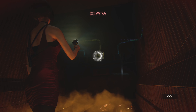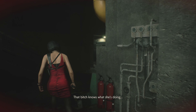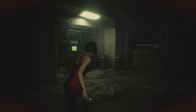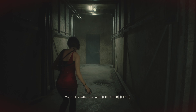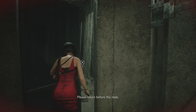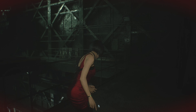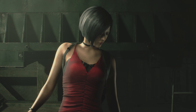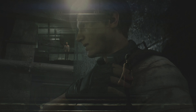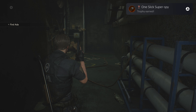This is a really easy part — not hard at all. Ada is practically stumbling at this point. Every time I go around a corner I try to stay as close to the wall as I can to not waste steps. When you get here, you know the deal — the cutscene is going to trigger, and then when you go back to Leon and his cutscene is over, the trophy should pop. There we go — 'One Slick Super Spy.'